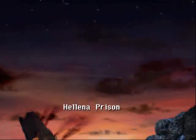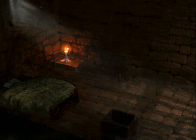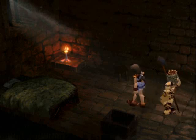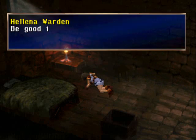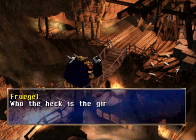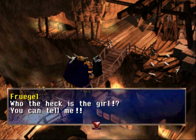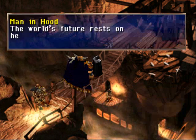And now we get a shot of what's going on in Helena Prison. What's wrong with you, man? You're not supposed to treat a girl like that. Poor Shana. Don't worry — Dart's coming. There's Frugal — he's a big guy. We'll be tangling up with him. Bank on it. And there's the man in the hood.